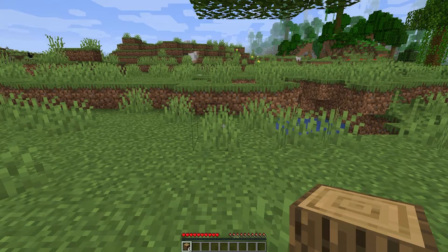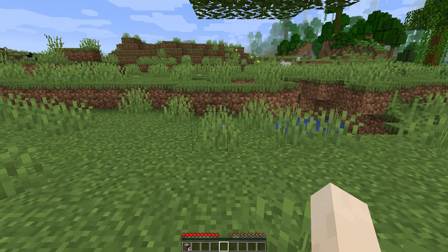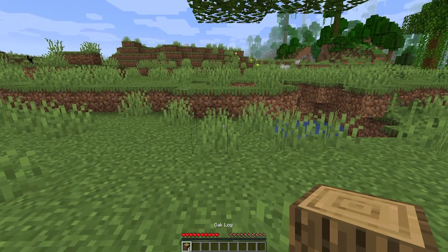So let's go into the inventory now. Let me give you a quick introduction to your inventory. Here you have your armor slots — we don't need to worry about that today. You'll also have 27 storage slots right here, and nine hotbar slots which you can select with one through nine or by scrolling up and down with the mouse. You can go back or forth or just cycle all the way through — it's up to you.